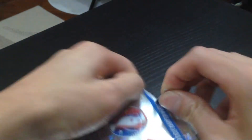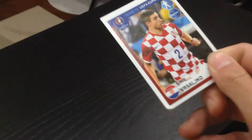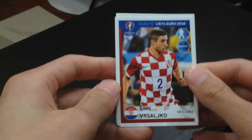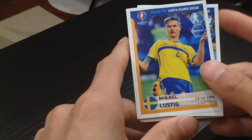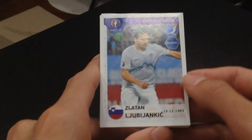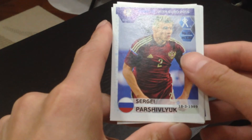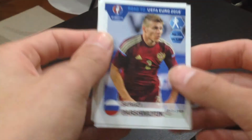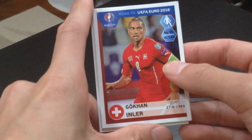And to our last pack, and we have a good ending. Our first player is Rashalko — I think that's how I pronounce it. The second player is Lustic, plays for Sweden. Fourth player is Zlatan, plays for Slovenia. The fourth player is Pashevuk, plays for Russia — I'm sorry for the pronunciation. And the last player is Inler, plays for Switzerland.